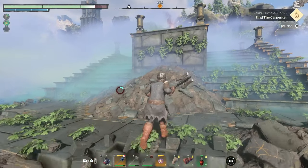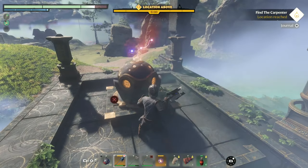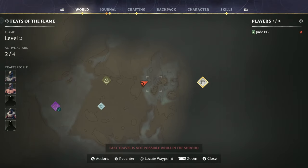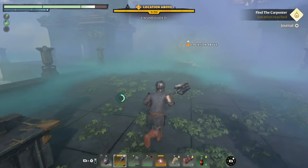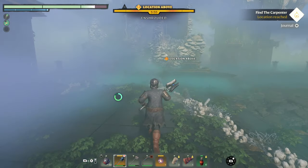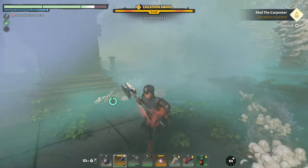You then have the stairs leading up and this is where you've got to pay attention. You've got a respawn point as always, but you're going to be needing that shroud potion maybe now. There are quite high level creatures and mobs in this part, so again it's something you could just nip past if you really want to — but look out for the exploding spores.